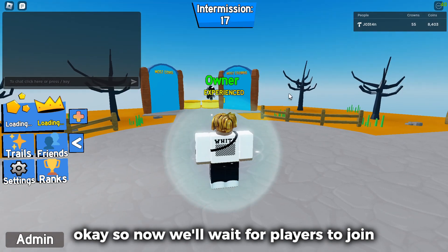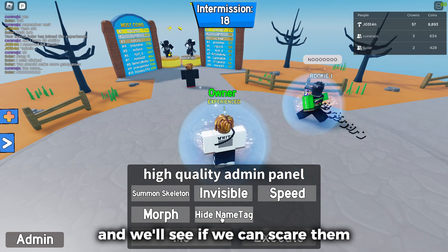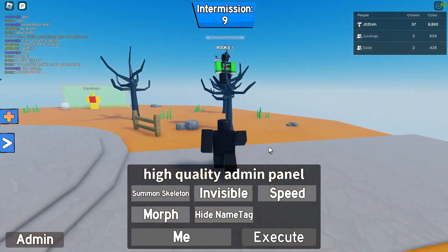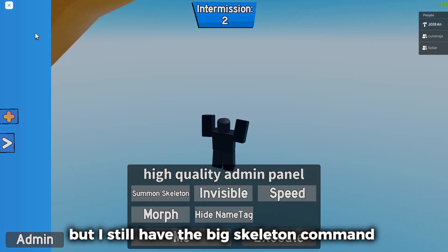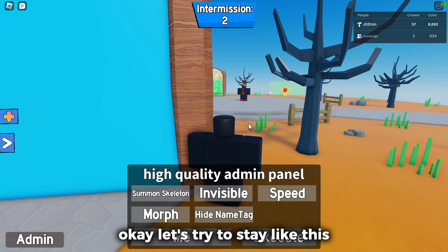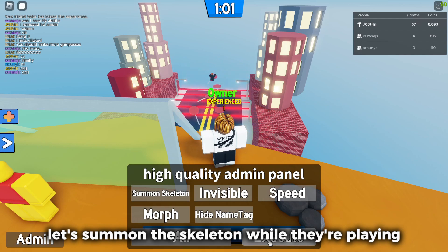We'll wait for players to join. Two people just joined the server, and we'll see if we can scare them. Let's jump scare this guy — it didn't really work as planned, but I still have the big skeleton command. Let's try to stay like this. You know what? Let's summon the skeleton while they're playing.